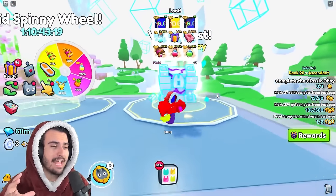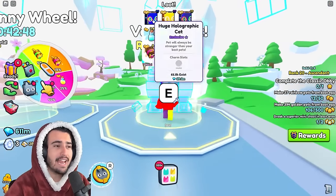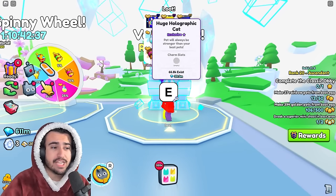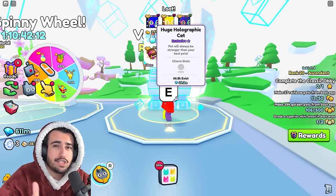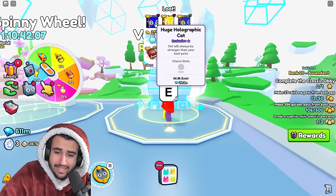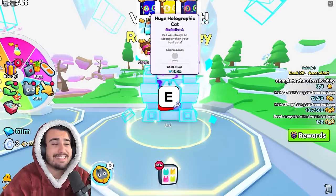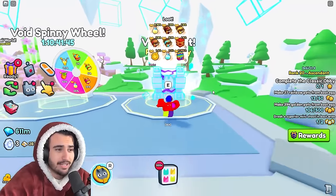Number 4 on this list is actually the void chest, which requires the void key. From the void chest, you can get the holographic cat. This huge holographic cat is a 1 in 1,900 chance to get from each key that you use. Currently at the time of recording this video, the wrap value of each void key is 50,600, which brings the total value of getting this huge up to 96.1 million. So again, you're probably not going to make profit opening this void chest, but it still is number 4 on this list and is the number 4 easiest huge to get currently.